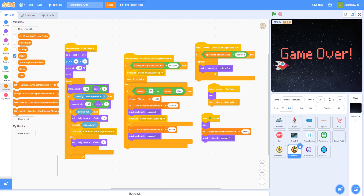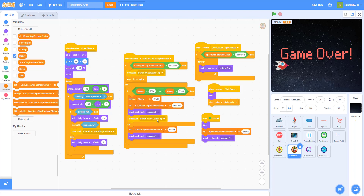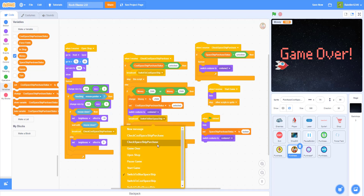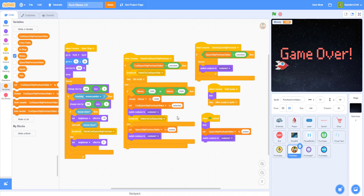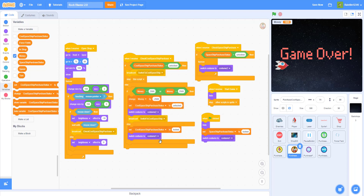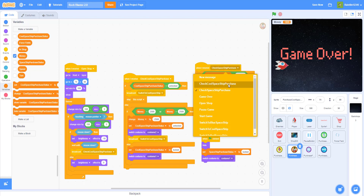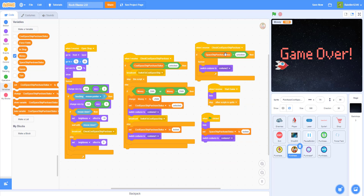Then we stop the script — that's all the same. I changed the price from one thousand to two thousand five hundred to buy the skin since it looks cooler. So we change the deduction to negative two thousand five hundred, set cool spaceship status to unlocked, switch costume to costume two, and handle the else case to set 'cool spaceship purchase status' and switch costume to one.